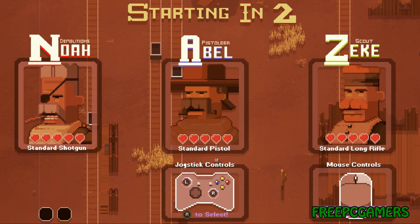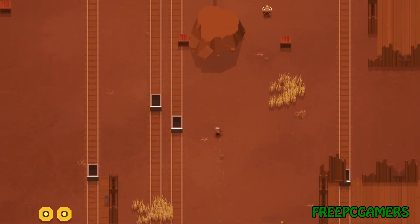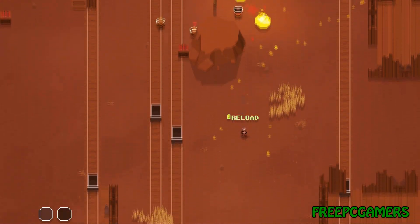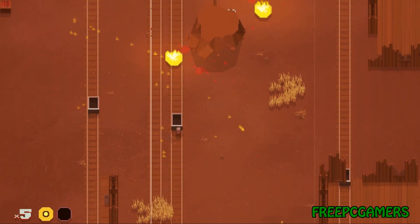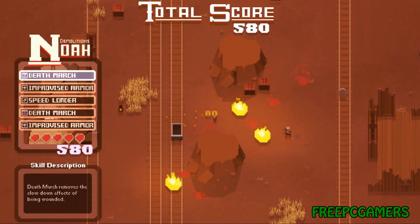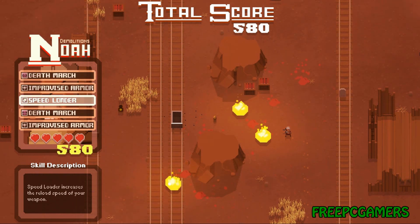Let's not waste any more time and get into the game. First I'm gonna go ahead and choose Nova and see what he's all about. This game is so cute. You move around with the arrow keys and you fire with Z and X. You can reload your gun after firing both shells by pressing Z and X again. At the end of each level you can choose between randomly generated perks.